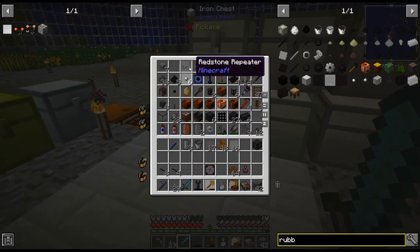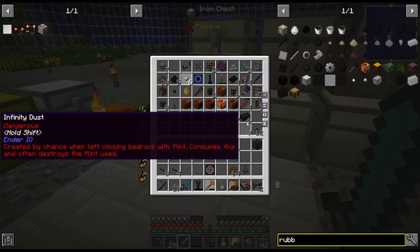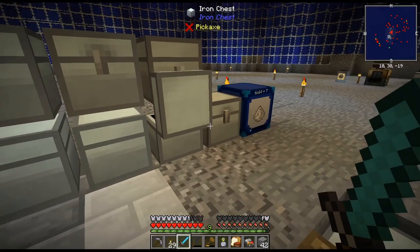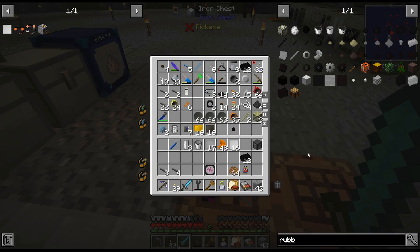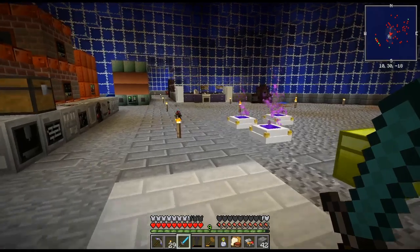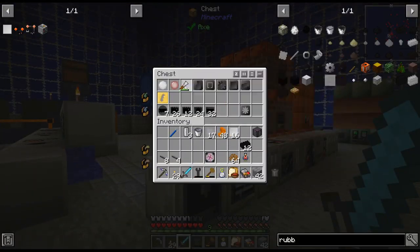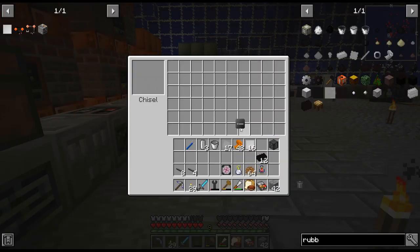Rubber tree, rubber wood — there's more rubber. I have these rubber-enriched eggs all over the place. I swear I saw rubber ingots — maybe it was seared? Ah, there we go — I was not crazy. I need plates.